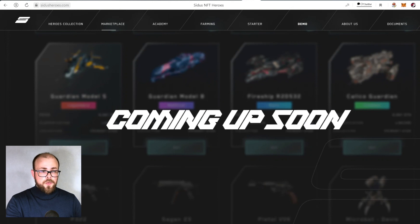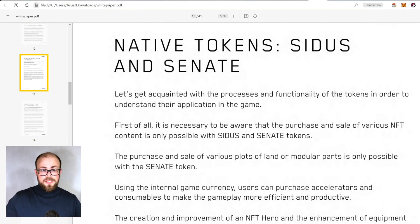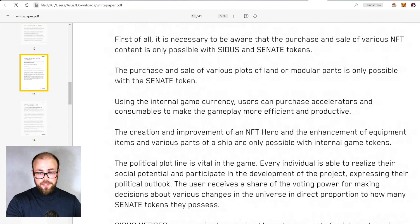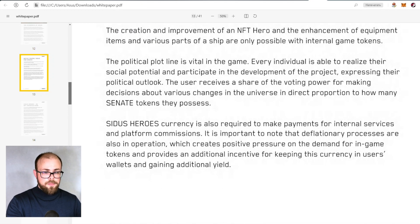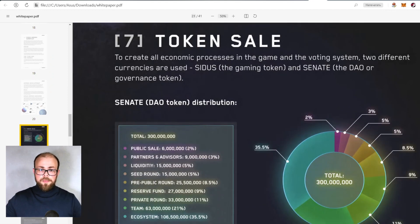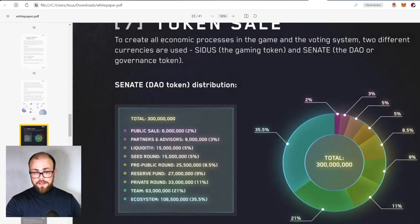Now I'd like to draw your attention to the white paper and talk about the tokens and tokenomics. The native tokens are CIDAS and CNADE. The purchase and sale of various NFT content is only possible with these tokens. To create all economic processes in the game and the voting system, two different currencies are used: CIDAS — the gaming token — and CNADE — the DAO or governance token.